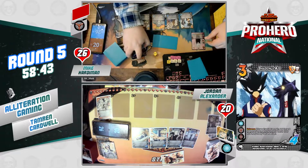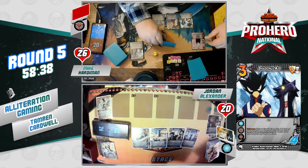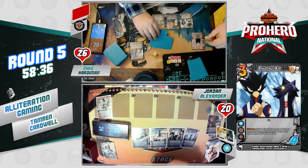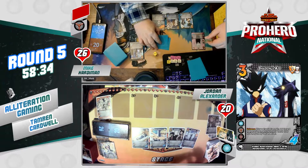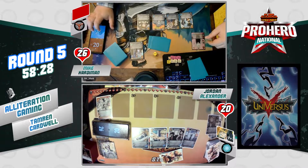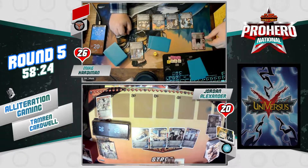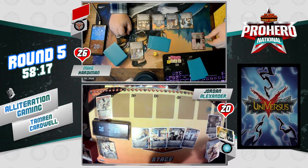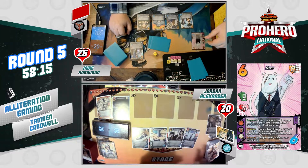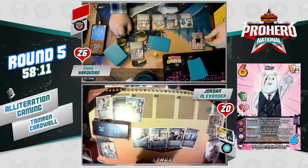Nezu is a very cool character that allows you to discard a card from your hand and grab one of equal difficulty from your discard pile, making him the ultimate toolbox deck - an absolute dream for deck builders. I have no doubt that the second someone finds the cheat code and cracks the busted Nezu list, this character is going to make some crazy waves. I'm very excited to see if Mike has found such a list.